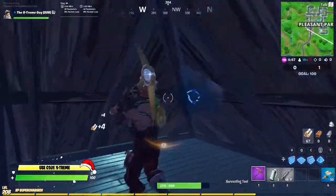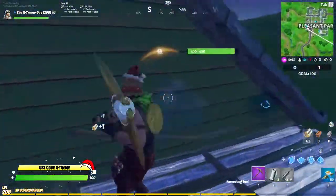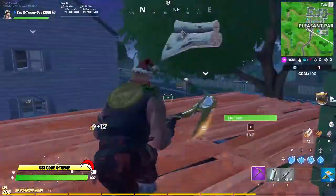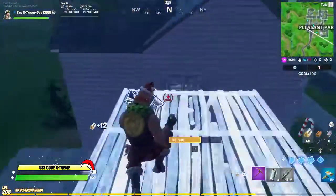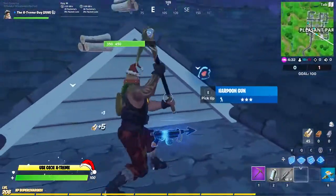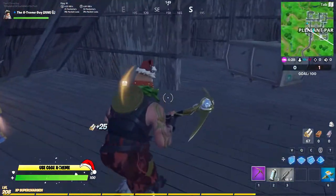Okay, no chest. Over here — as you can see, this is how you get the lightsaber chest: you look around these houses. This is where all the chests spawn. This is the second house — hopefully we'll get one here. No chest.